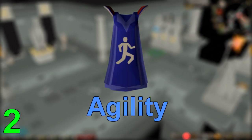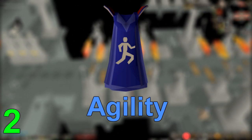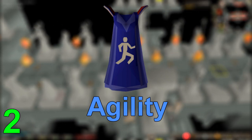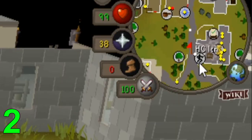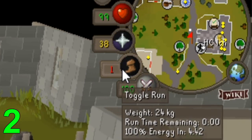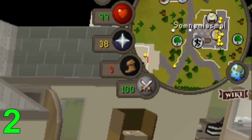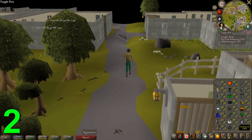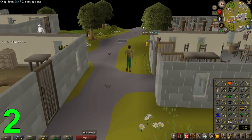Getting into spot number 2, we have Agility. Whenever you're really doing anything in the game at all, you want to be as efficient as possible, and walking around the whole world is very slow compared to running. So training Agility as one of your first skills is absolutely a great choice. The higher level your Agility is, the longer you can run without your energy running out. Your energy regenerates faster depending on how high your Agility level is, and the most impact is at the earlier levels. Getting to around level 60 will make a huge difference for the efficiency of your gameplay.